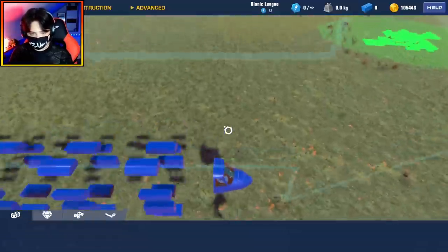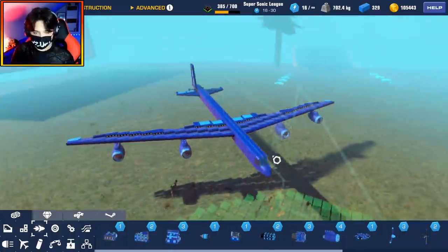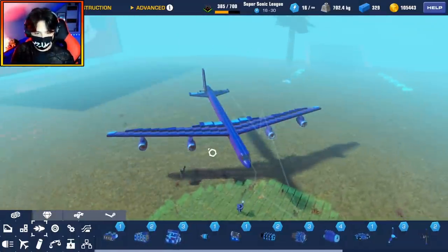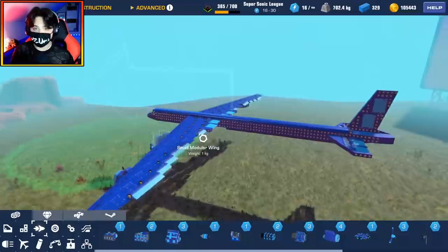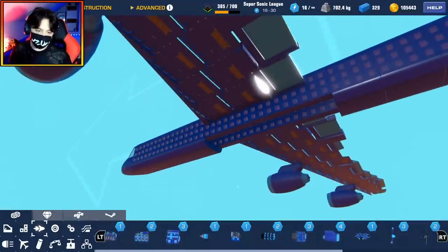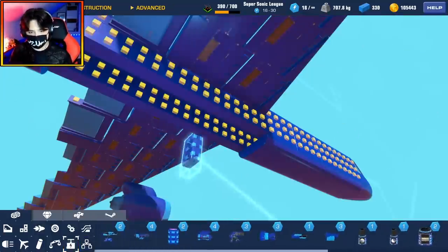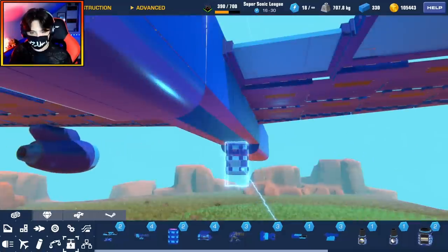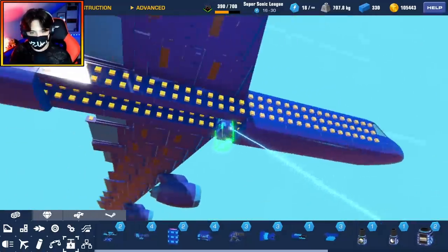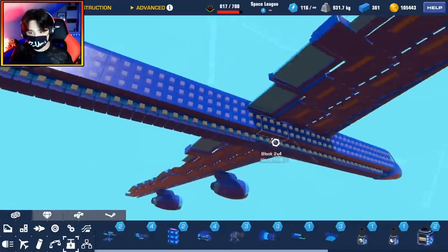Now that we have that finished, it's time to move on to the wings. The wings are pretty much finished and I added the engines here — we're just going to be using four because I think it will be powerful enough. Now it's time for the part I have been waiting for. We need to add our bomb bays. We are going to absolutely spam a whole amount of these inside here — wow, that is a lot of bomb bays.